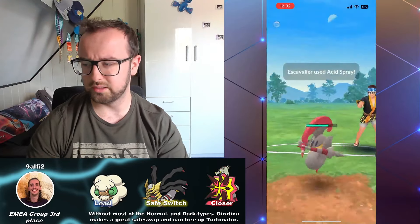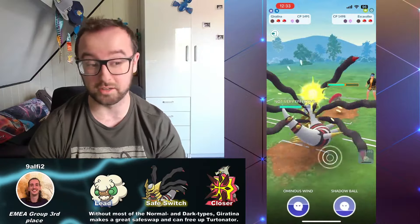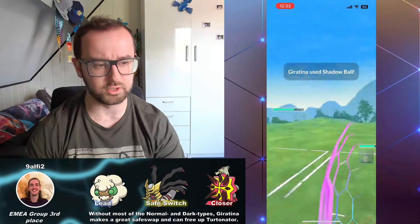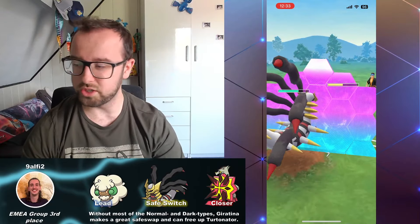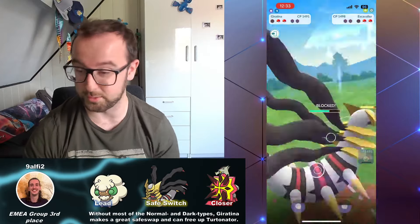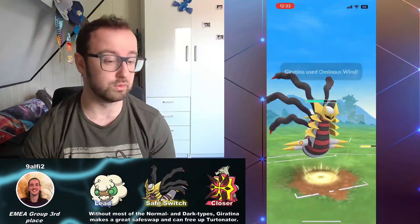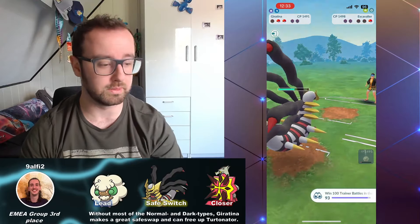I'm going to no-shield this. Giratina's a little bit better here than Turtonator, just because Turtonator can get hit by a Drill Run. This guy is throwing Acid Spray into me — interesting choice of play. I would obviously never shield there. I think their win condition — which I don't hate — is throwing Acid Spray then Drill Run, but they throw two Acid Sprays and I have no idea what they're doing. Whimsicott is still a little bit healthy. They need to throw a charge stack into my Giratina to knock it out, and I don't think they even get there. Knocking it out wins the speed battle — a little bit of a hard counter game.